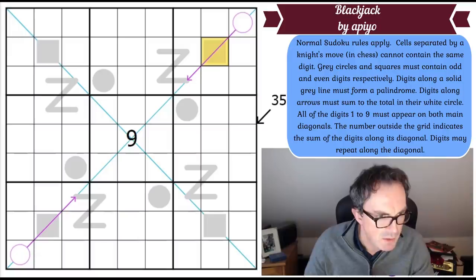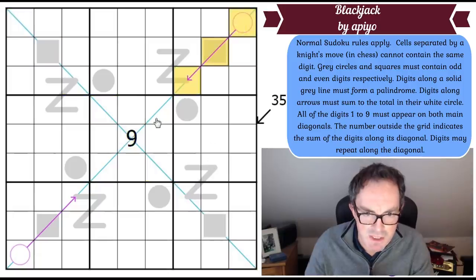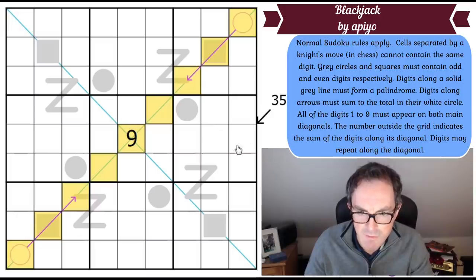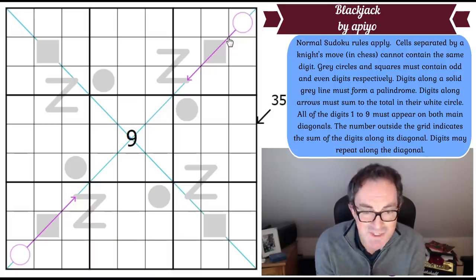We've also got a diagonal constraint — both main diagonals need to contain the digits one to nine once each. Additionally, the number outside the grid indicates the sum of the digits along its diagonal. We've got a 35 clue, so those five cells have to add to 35, and digits may repeat along that diagonal. Those are all the rules — quite complicated today.